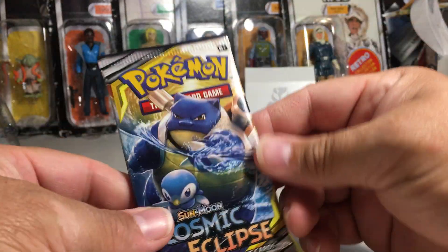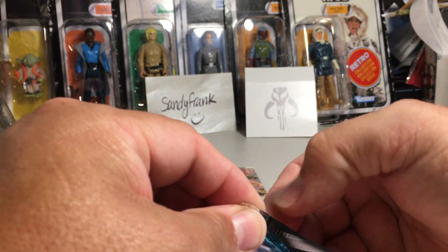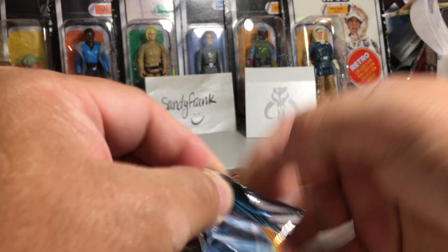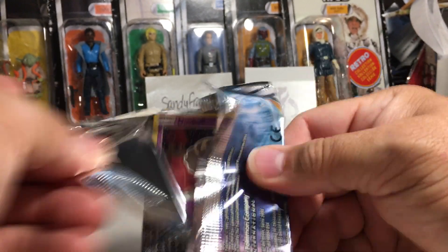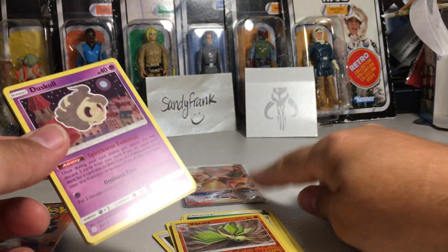Charizards in Cosmic Eclipse — and the Blastoise pack is weird, it was also the first pack of that little four-pack opening. Really strange. I want the hyper secret rare of that card.